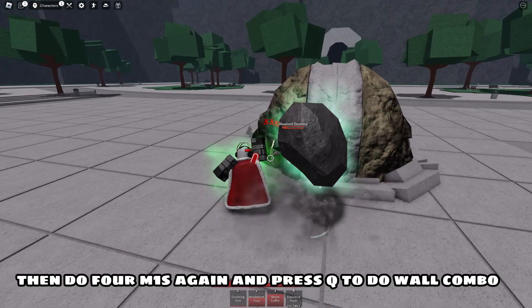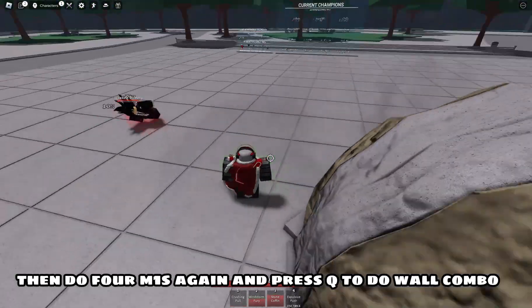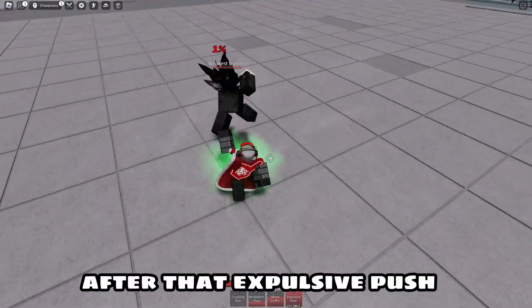Then do M1S again and press Q to do Wall Combo. After that, Expulsive Push.